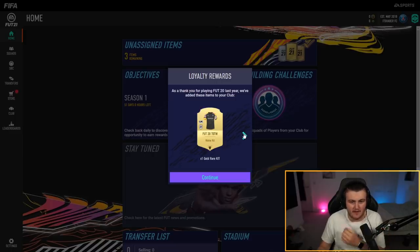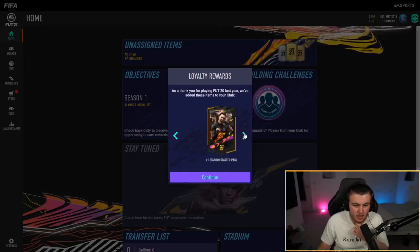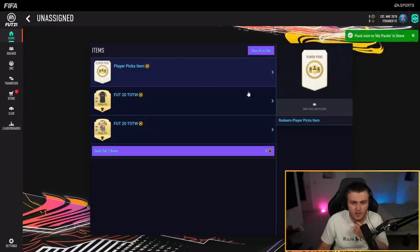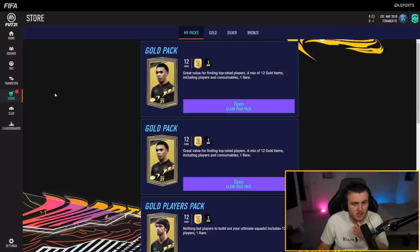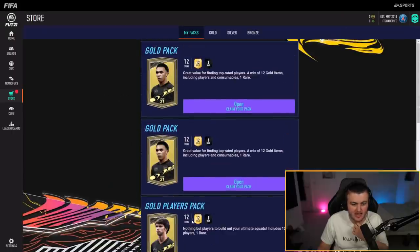As a thank you for playing FIFA 20 last year, they've added these items to your club: one gold rare kit, one gold rare kit, and one gold rare kit; four gold rare gold players packs, a three gold loan pack, a stadium starter pack, a 15 match coin boost, and two gold packs. So we've actually got a few packs to open here. We'll get our loan player real quick — going to pick Aubameyang. Let's go into the store.